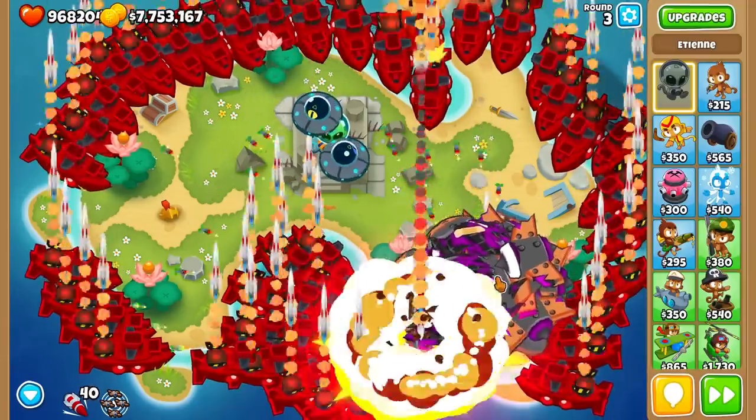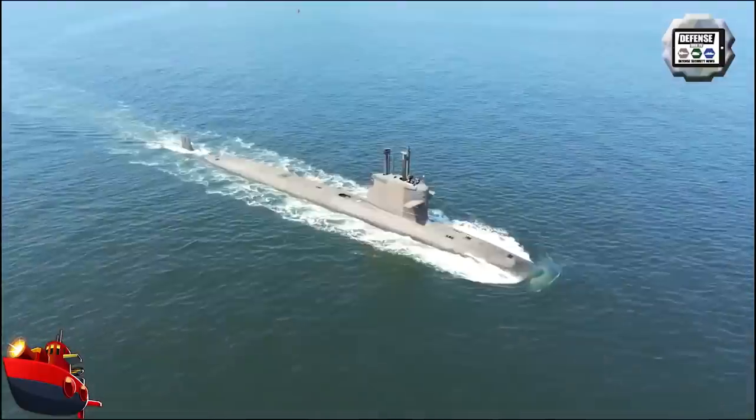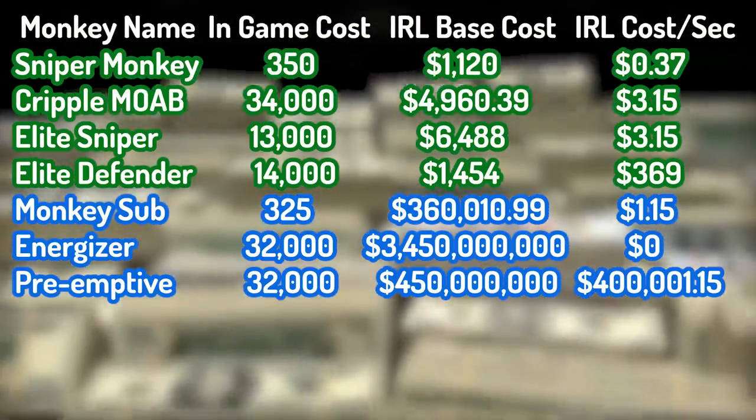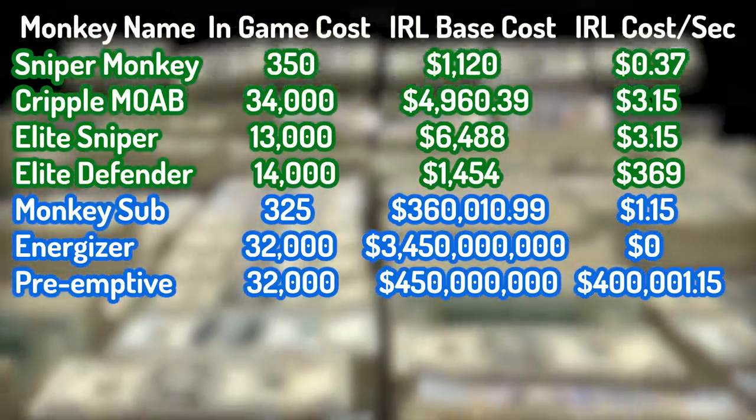The Preemptive Strike is up next. We need to use the $450 million Scorpion-class submarine, capable of launching the Exocet missiles we'll be firing. The missiles bring the cost per second up to $400,000, with an additional missile costing $200,000 more every time a MOAB appears.